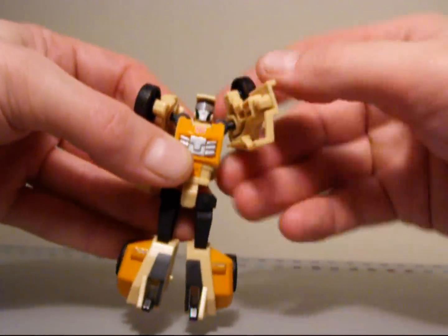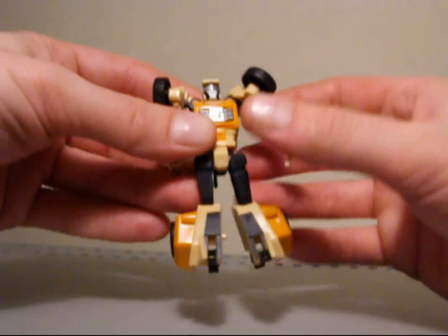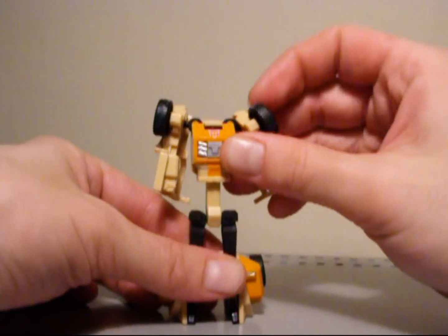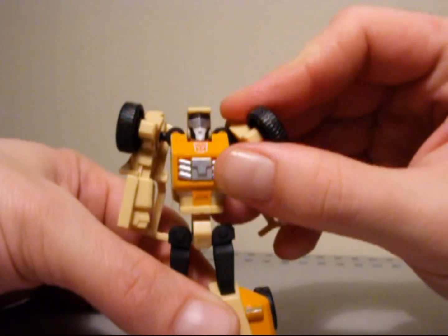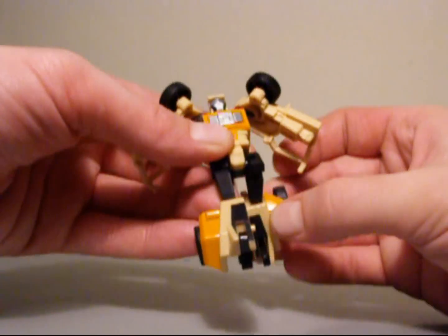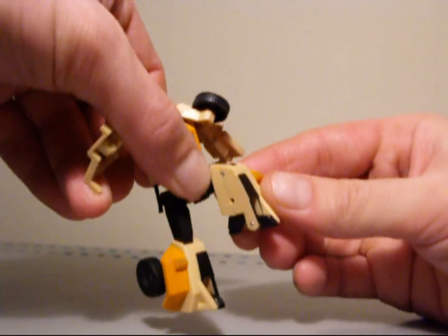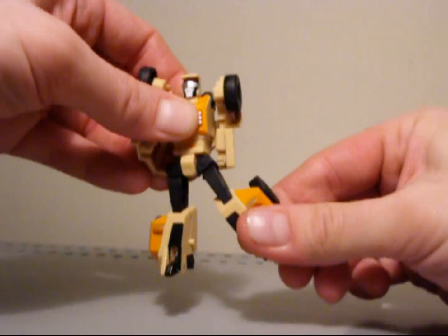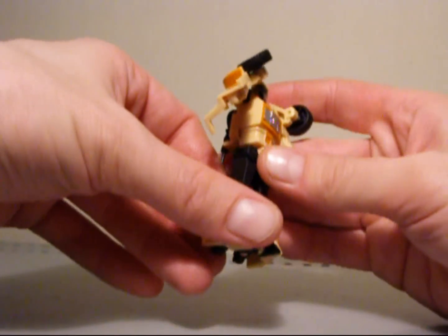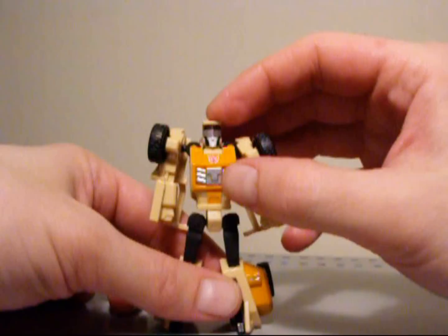For articulation: arms can rotate 360 degrees on ball joints and can slightly move up and down — same goes for the right arm, and you also have some lateral movement too. Legs are on ball joints, they can go back, forward, side to side, in and out. He does have some knee movement which is pretty nice — you can have him crouching if you want to. His head does not rotate at all.